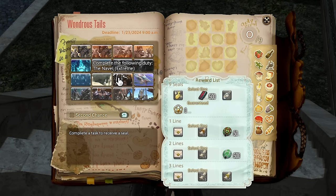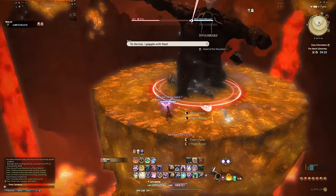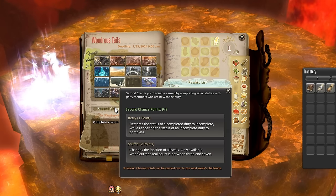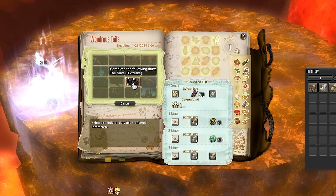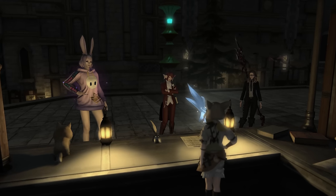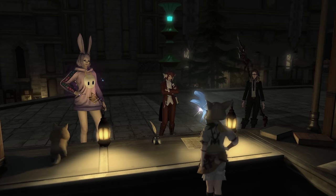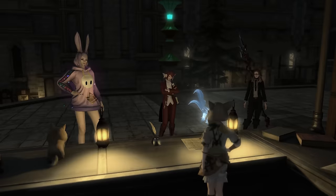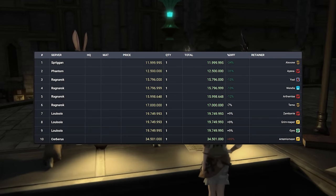Make sure to pick this up at the start of the week, then fill out the remaining stamps by doing extreme trials in unrestricted mode, which only takes a few seconds each. You can then use your second chances to mark that activity as incomplete and simply do it again for another stamp. This will only take a few minutes total and allows you to complete the rest of the journal. The rewards are worth the time spent every week, and many are tradable — mounts can go for 10 million gil or more on the market board.